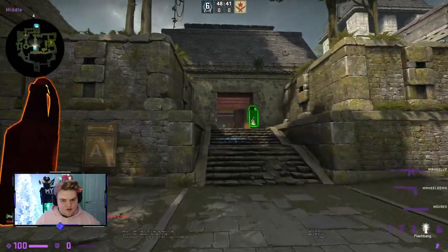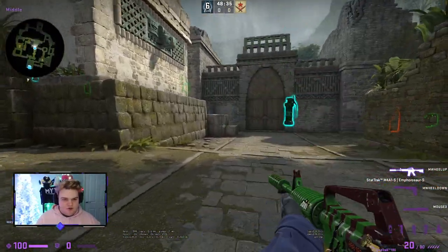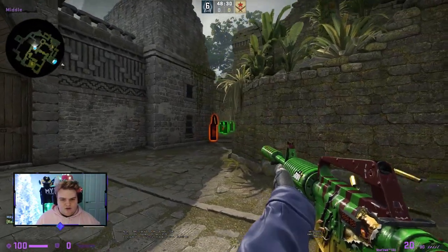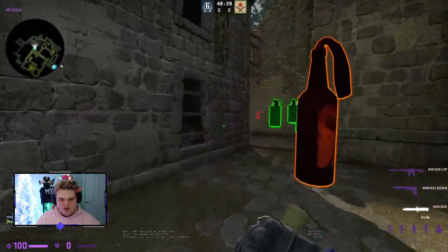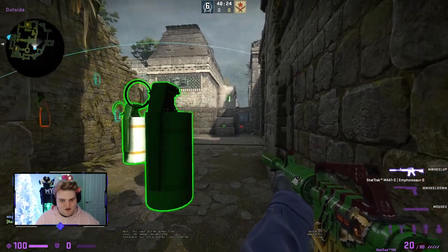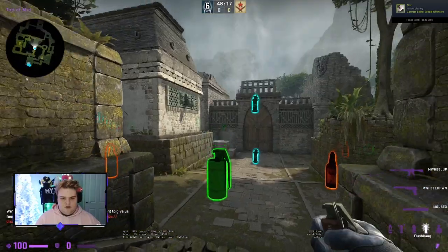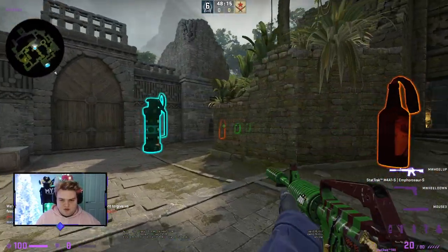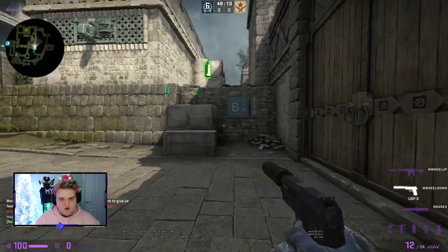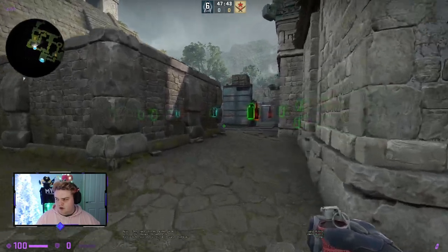The last thing for mid is flashes that land into xbox without blinding your own team. Throw them so they pop behind the xbox wall — your teammates going mid won't be caught and can focus the fight. Any T's coming from mid will get flashed right there. Even if they try to look away, a teammate will be pushing aggressively while they're either looking away or fully blinded.